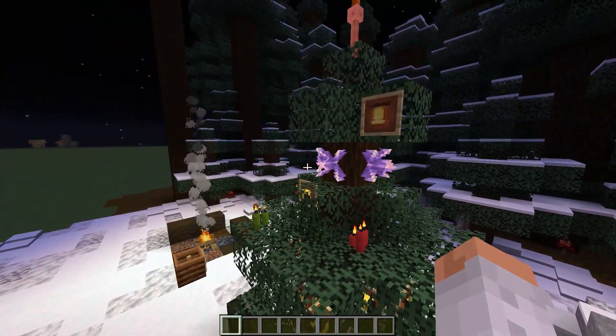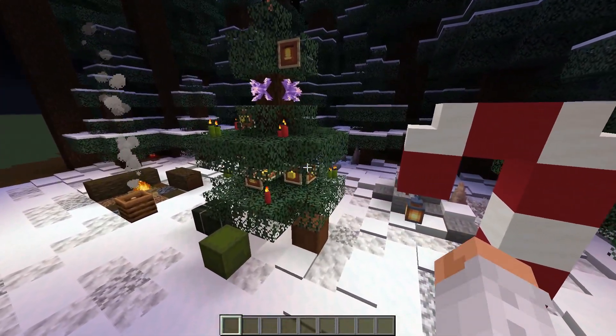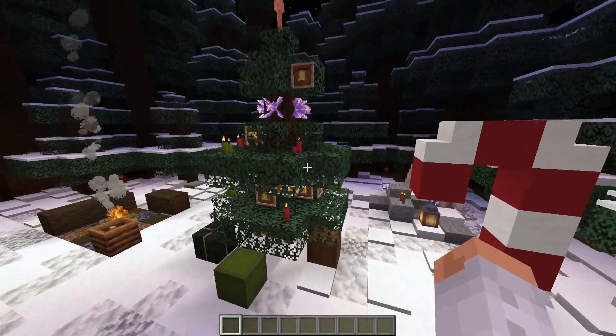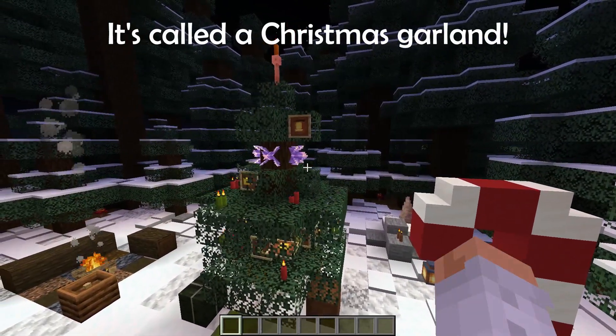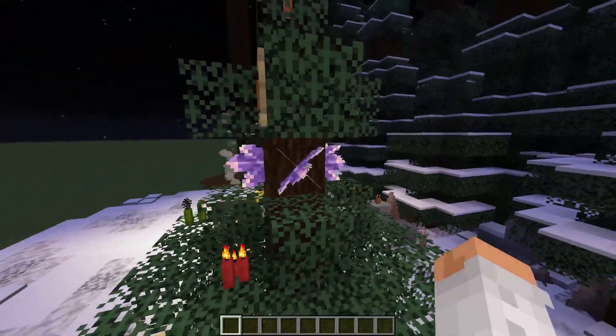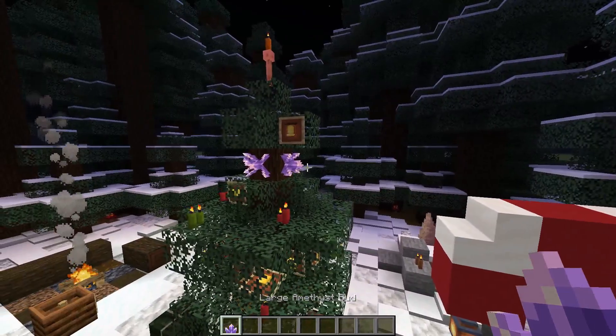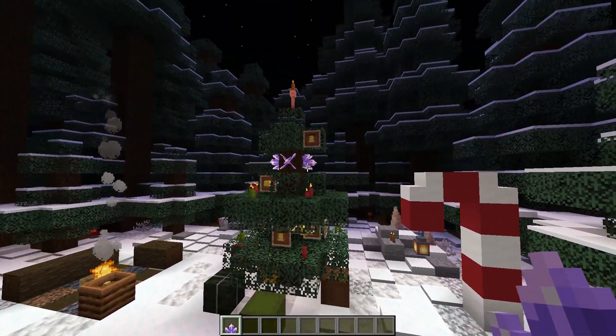In Dutch we call it a 'slinger' — I'm not really sure what it's called in English — but you know the little wrap-around thingies, really sparkly puffy stuff. It's probably shown on screen right now. I thought maybe with the crystals it looks quite good. I used the regular large ones instead of the full ones because I thought this looked a little bit better.